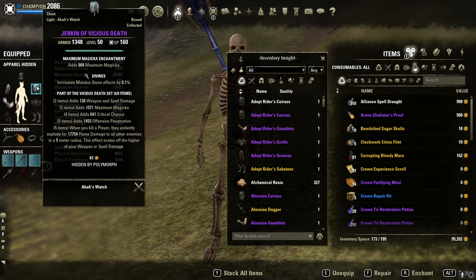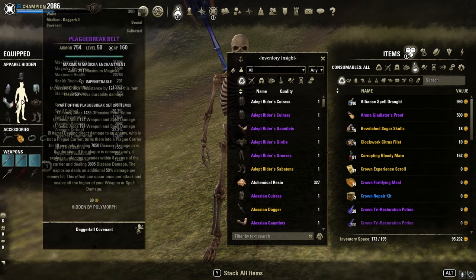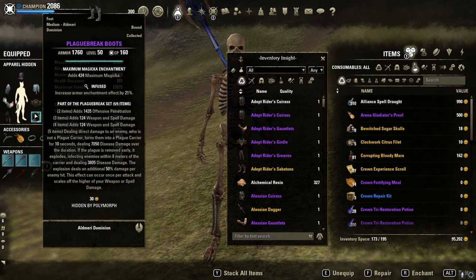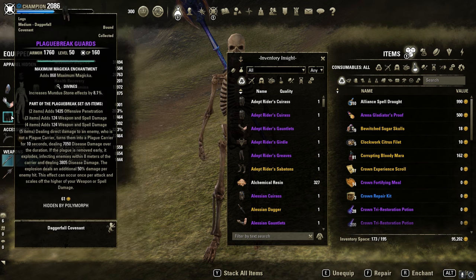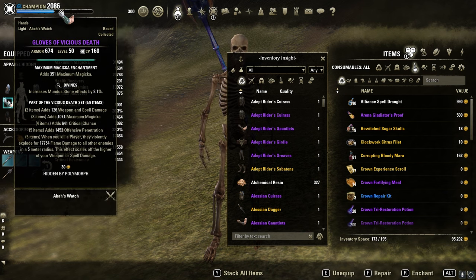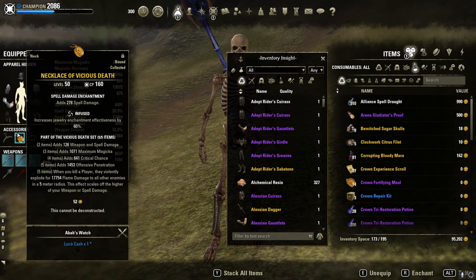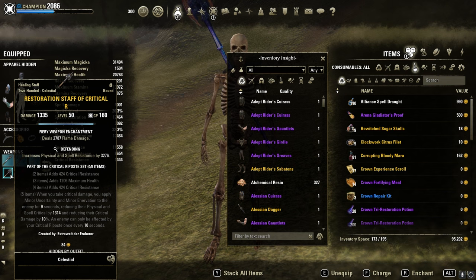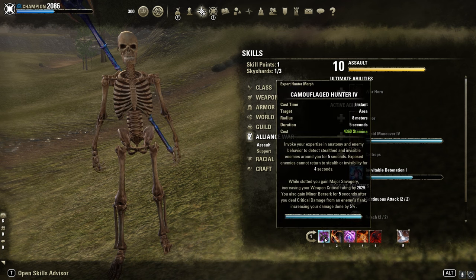In terms of traits, full Divines would be perfect. I have one Impen and one Infused since I didn't find two Divines. Three medium armor pieces for more spare damage, the others light armor for max magicka. Glyphs of course, then Vicious Death — full spell damage infused on the front bar. Lightning staff for more AoE damage, sharpened — you can also use Nirnhoned but I had better results with Sharpened. Berserker glyph on the back bar.